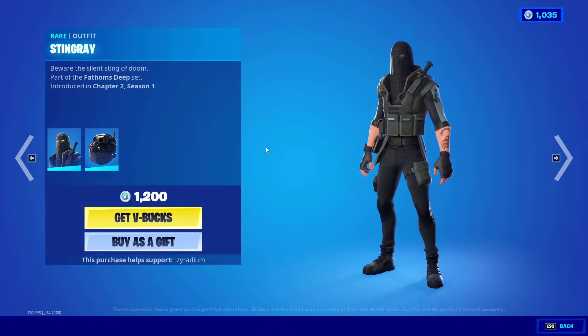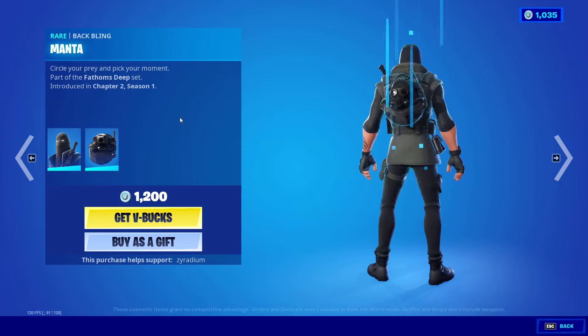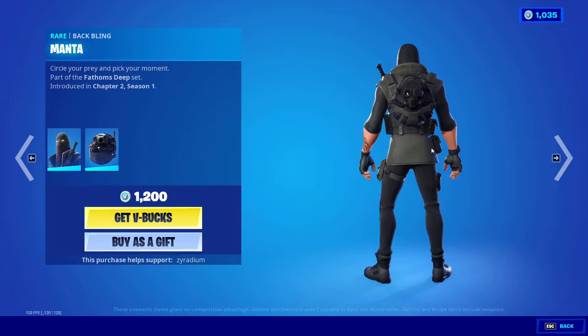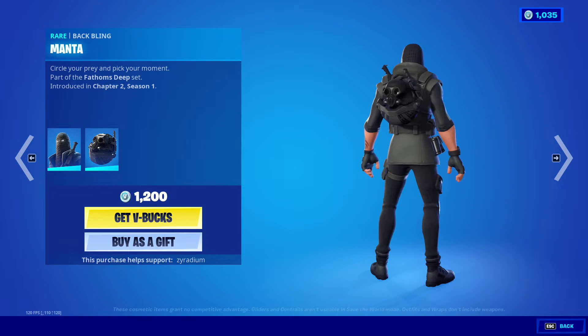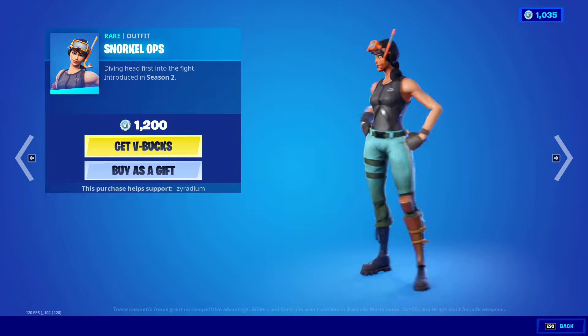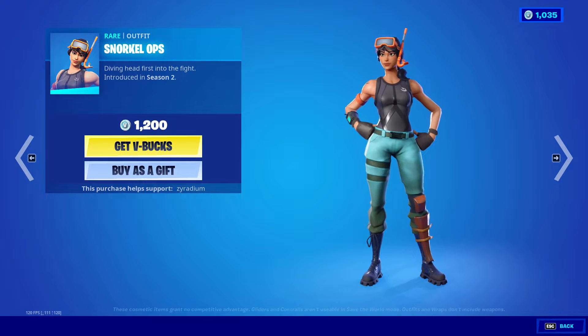We also got Stingray from Chapter 2 Season 1 right here, with the Manta back bling that can be used as a mask. We got Snorkel Ops from Season 2 for 1,200 V-Bucks.